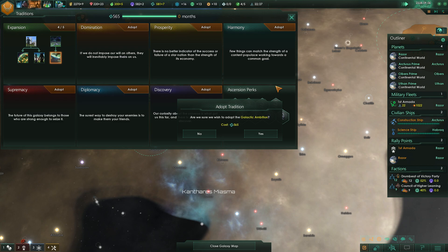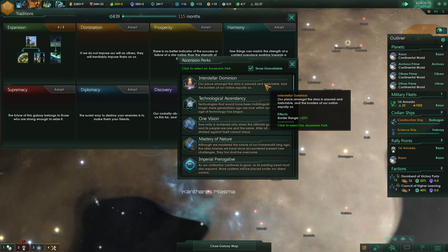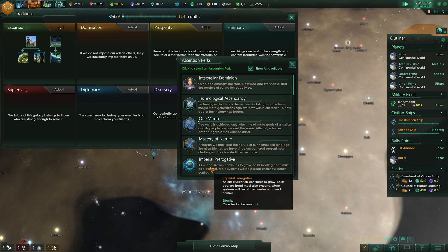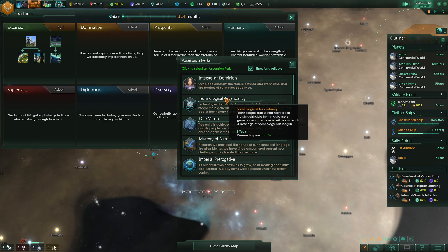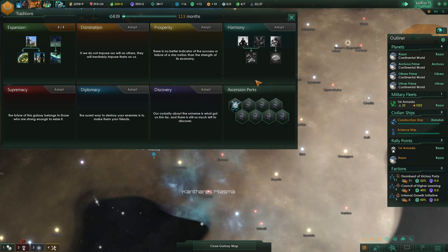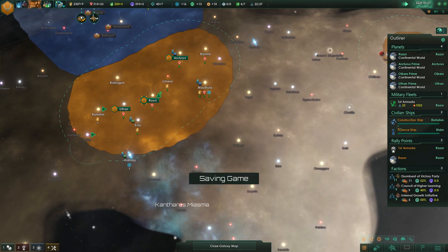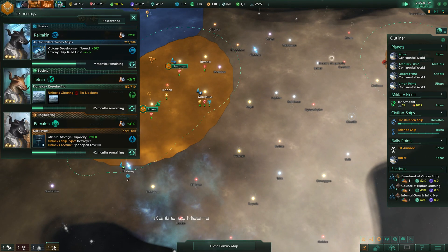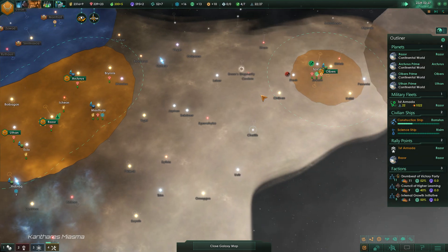Tradition — Galactic Ambition — yes! We get an ascension perk. Border range, 25% research speed — I like that research speed one. I'm actually going to take the research perk. That'll help us out, especially as we're progressing here, because we did get a couple of extra slots from finishing that out.